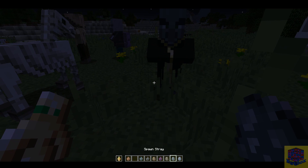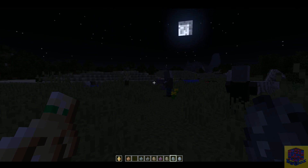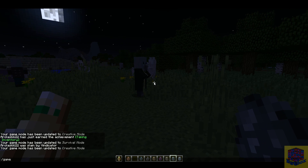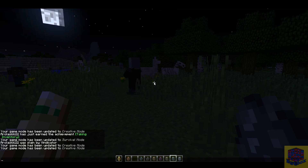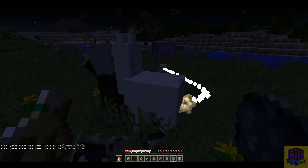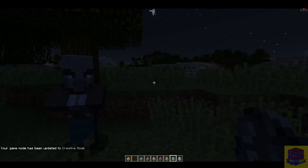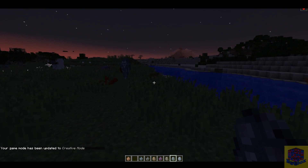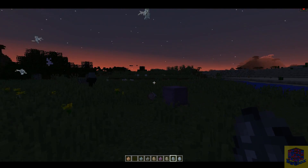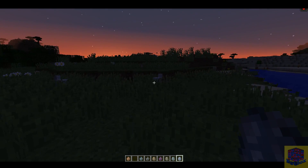When evokers are killed they will drop an item called the Totem of Undying, which is what I've got in my shield hand here. What this item does is when you die, you're essentially resurrected with a few extra hearts of health. Watch this - I'm gonna die and there we go, I was revived. Very useful item. It'll work if you have it in either hand - it doesn't have to be the shield hand or the main hand.